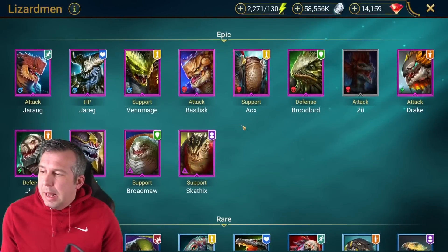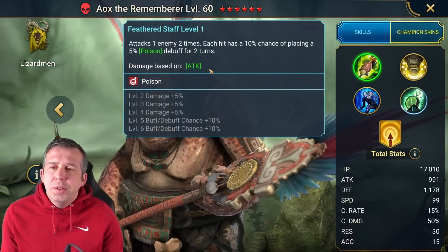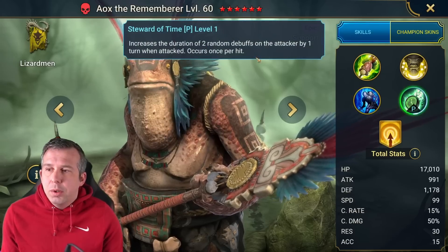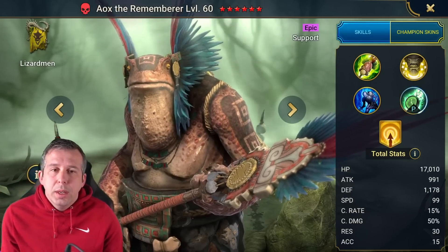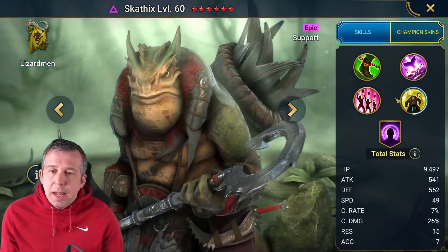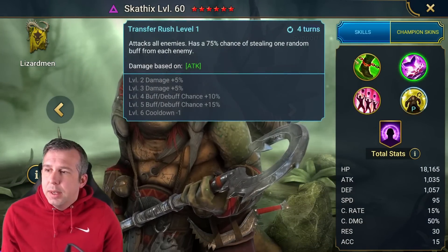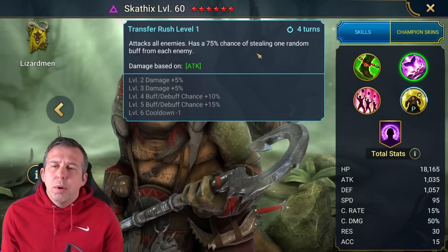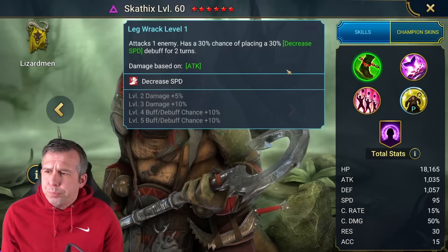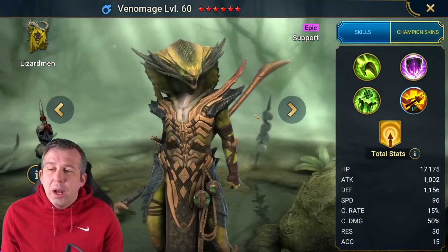Broadmoor is a fusible epic, pretty damn useful. Aox is so damn good — poisons which are great for Dragon, heals for your team, and an AOE decrease attack. He's also got the ability to ramp up poisons, so definitely going to be useful. Scathix has got a cleanse, so if you need that for the Dragon or for the waves, he's also got the ability to steal buffs from your enemies in the waves. Decent champion overall — the decrease speed won't work against Dragon, but decent generally.